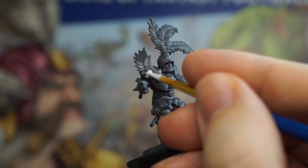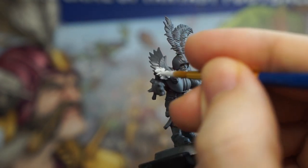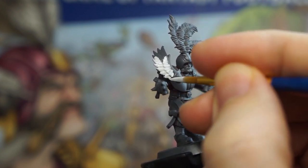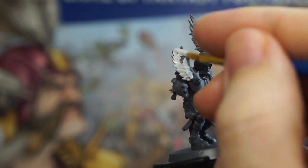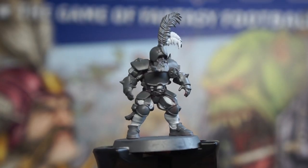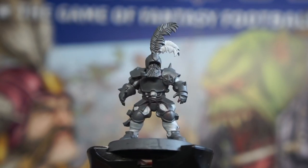Since we have the white paint out, now would be a good time to catch any of these feather-like decorations on the human's armour too, such as our bodyguard here with this decorative piece on his armour, as well as one half of that shield emblem. We can also use this to paint in a few of the actual feathers that are adorning the helmets of the human nobility players.